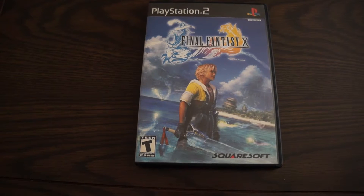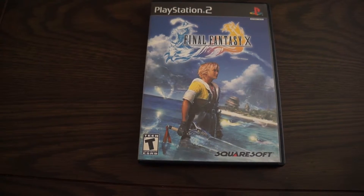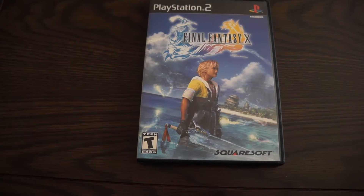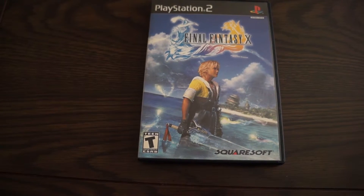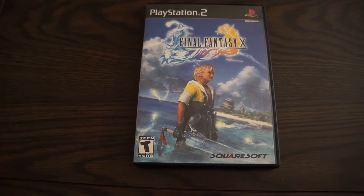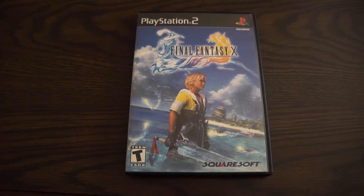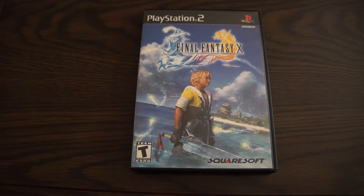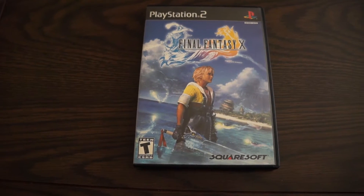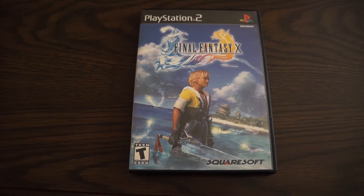On the left side of the box, which is very interesting and very subtle, they have a storm cloud, and that is hinting at — you could say creating a metaphor — for Sin, the main evil in the game that usually appears when you're sailing across the world and you usually have to fight him. He's the main antagonist in the game.